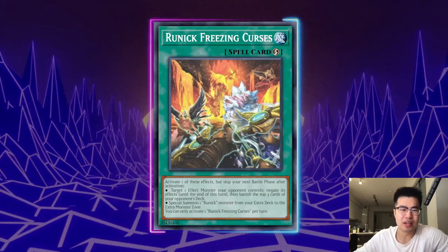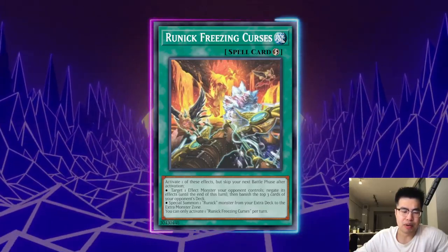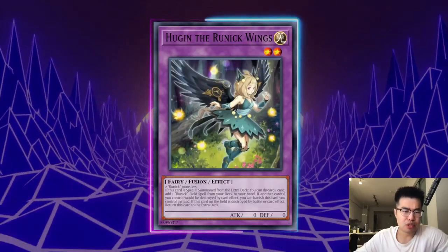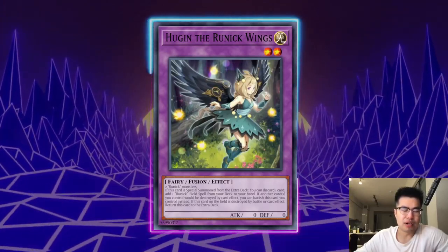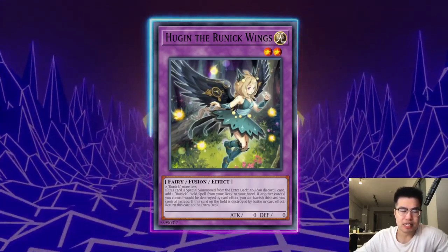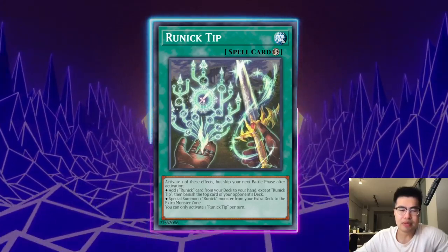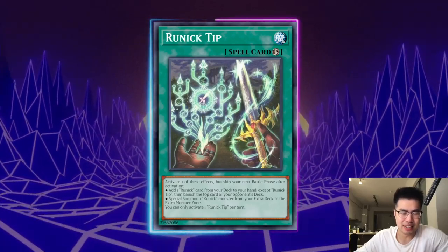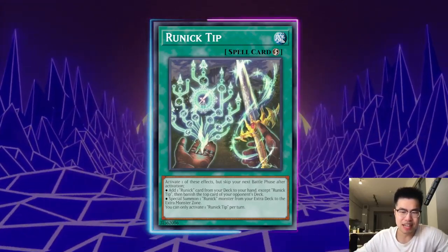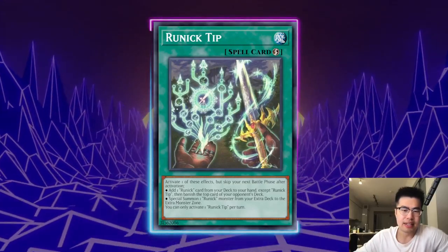They have Runic Destruction which pops a spell/trap, Flashing Fire which destroys the special summon card, and Freezing Curses which is like a Forbidden Chalice. In the process they're also banishing cards from the top of your deck, which can deck you out and cut into your engine. Getting rid of Fountain is the number one priority. Harpy's Feather Duster is a little worse because Hugin has a protection effect that lets it banish itself instead of a card being destroyed by a card effect they control. So if you activate Harpy's Feather Duster and they have Runic Fountain on the field, they can chain in response to activate something like Runic Tip, special summon Hugin, and then when the chain resolves they banish Hugin — so your Harpy's Feather Duster is effectively a dud. The nice thing about Cosmic is that it banishes rather than destroys, which is crucial for playing around Hugin.